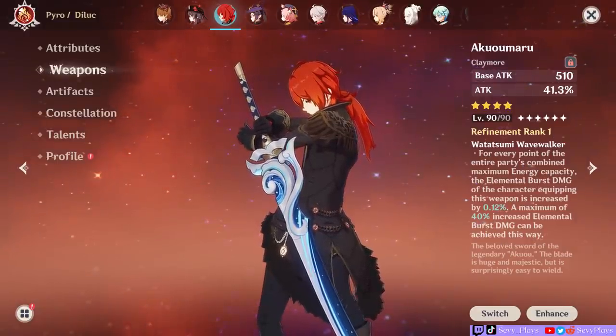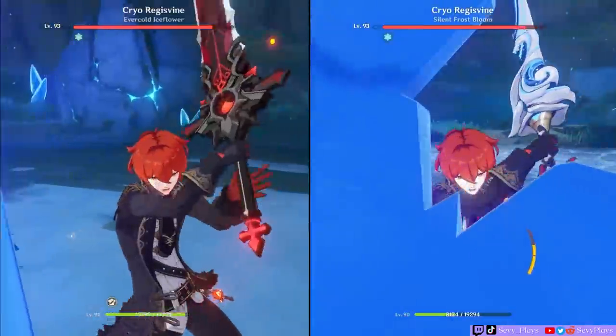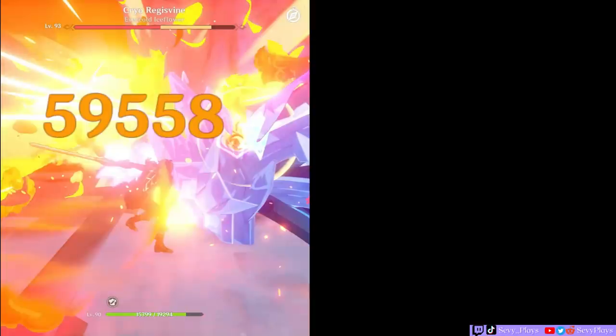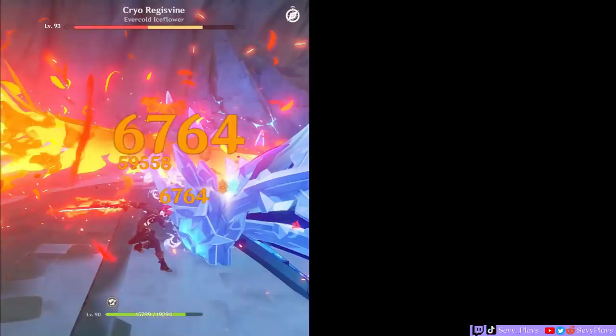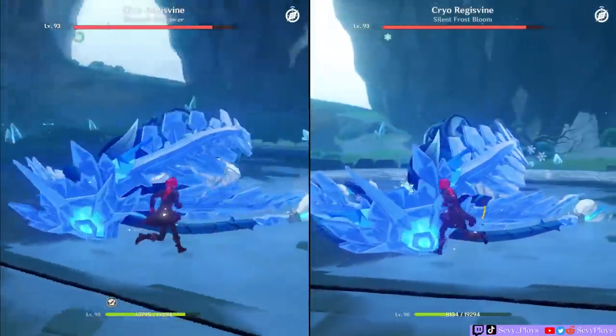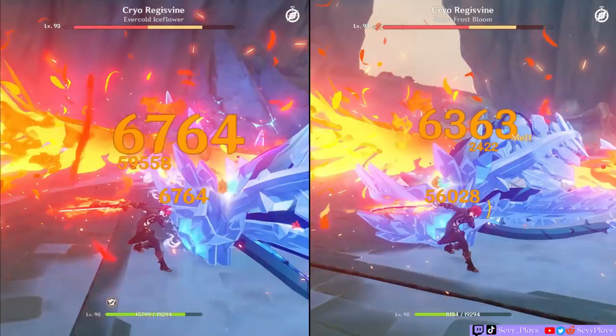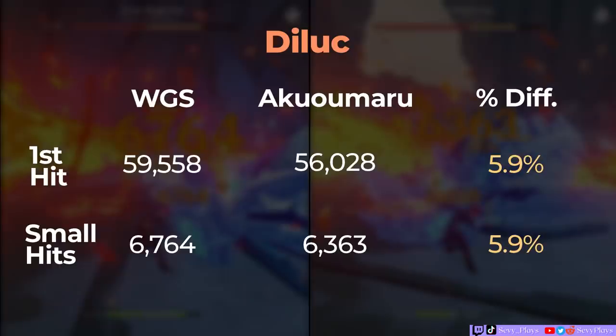Lastly, we have Diluc's burst damage with teammates of 80 burst costs. First was Wolf's Gravestone: the crit damage is 59,558 for the initial burst and 6,764 for the smaller hits. The Aquamaru will have around a 5.9% difference, with 56,028 on the initial hit and 6,363 on the smaller hits. Not much difference, apparently. Of course, Diluc still gets a lot of damage from his skill damage, but regardless, Aquamaru impresses once again.